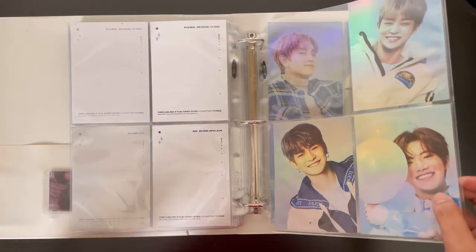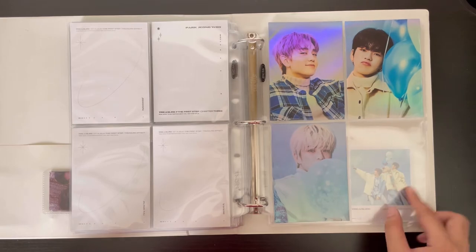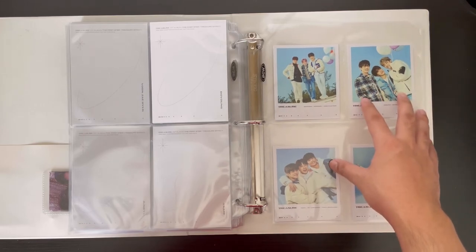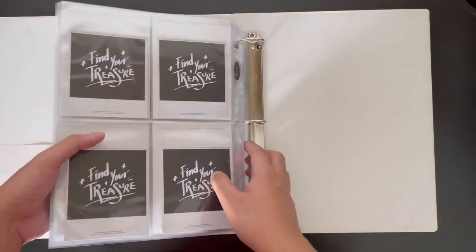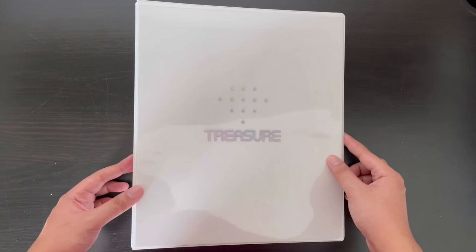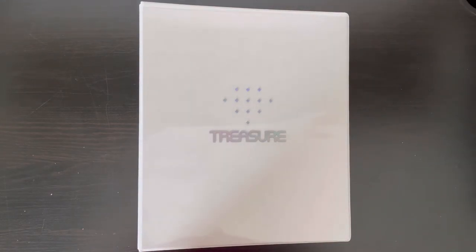For the Treasure Effect postcards I'm missing Hyunsuk, Yedam, and the three youngest maknaes. I'm complete for the unit polaroids though. And that was it for my collection — it will probably grow this year and I have a lot of goals. I'm not sure if I'll complete all of them, but collecting has given me so much joy. I'm not sure why I find so much happiness in pieces of paper, but yeah, that was it. Hope you liked it, and subscribe if you want!